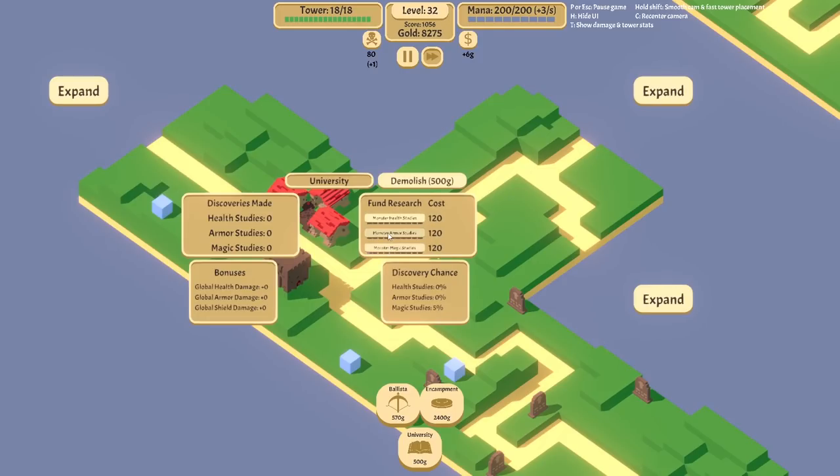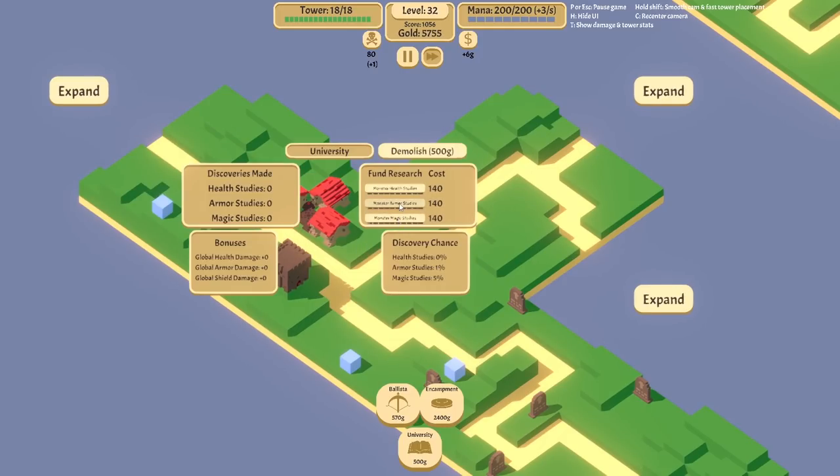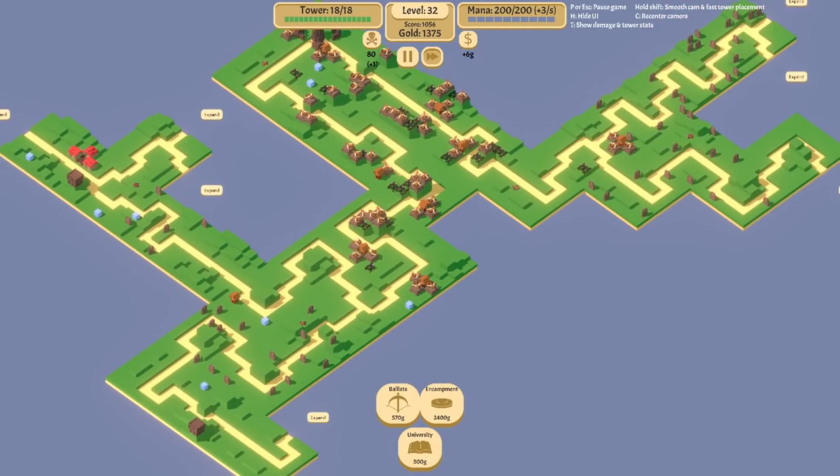I'll try a different tactic for universities — we'll get more shield damage. I'll see if this works. I'm not sure what the best thing is, but I feel like this is just spending a lot of gold for nothing, which is fine because I have a lot of gold. Yeah, I regret this already.